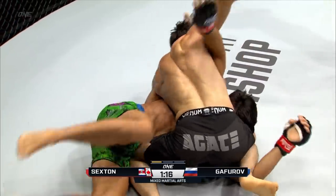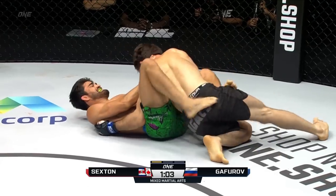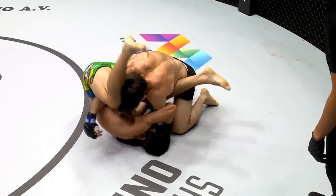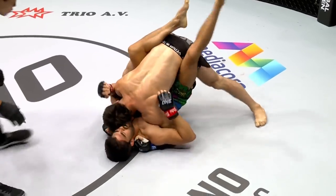He is in a dominant position here as he's attempting the crucifix. But Sexton — see how he's always moving? These are very heavy grappling exchanges. Now he's trying to attack the Kimura, might be able to sweep him, looking for a possible armbar. Nice little transition into an armbar there from Ariel Sexton.